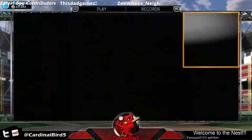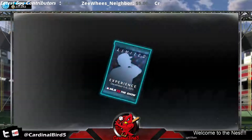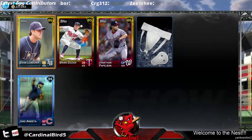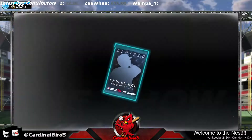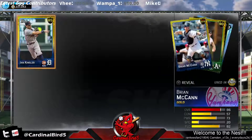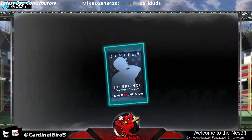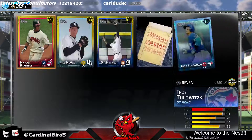Let's see what we get here, I'm just going to do 5. Let's open the first one. We got a Jock Arietta. Let's see if we can get a Stars and Stripes bat — I want another one. David Price, alright. Troy Tulinski.